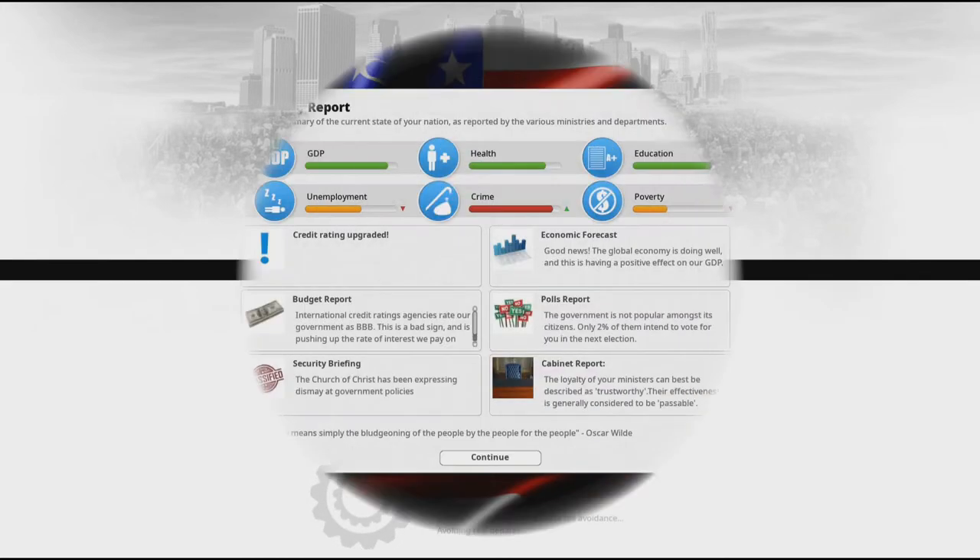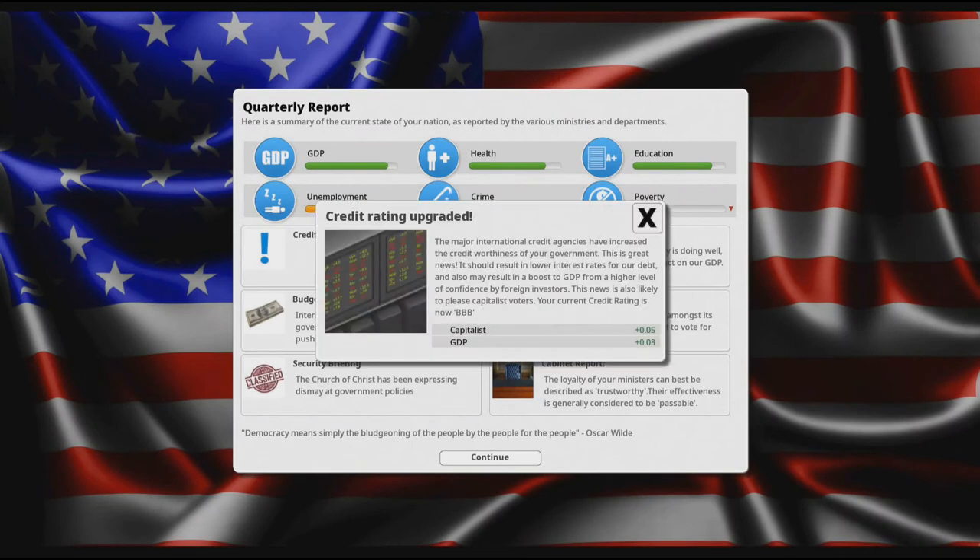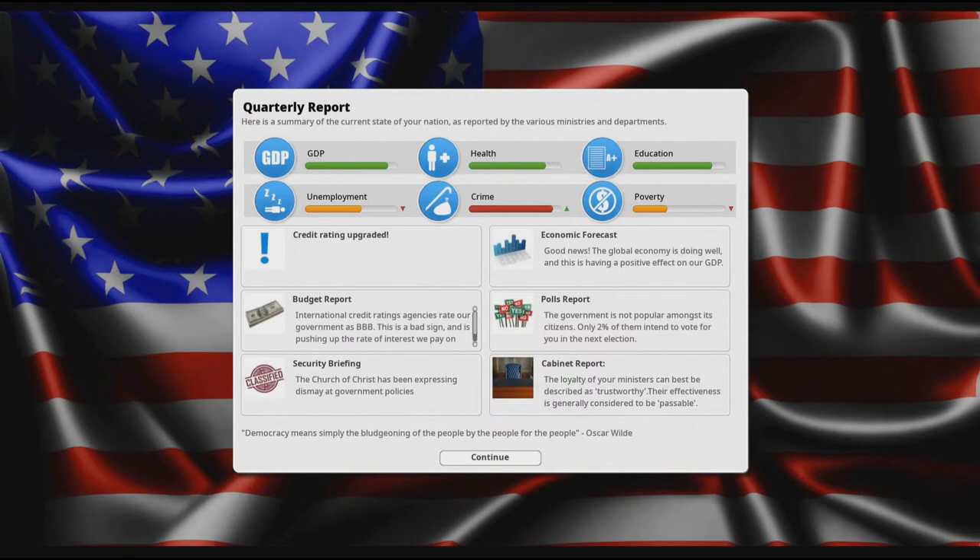Every time you advance to the next turn, you get an in-between screen which basically shows you your budget report as well as the percentage of people likely to vote for you. Right now only 2% — that's not good, we need to change that. It also shows you that people don't like you and might try to assassinate you, which is a big issue in this game. It's very easy to get assassinated, so we need to be careful.